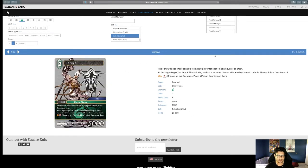Gargus — Black Mage, also two-drop — drops a forward your opponent controls. This is 2,000 power for each poison counter on them. At the beginning of the attack phase during each of your turns, choose a forward your opponent controls and place a poison counter on it. Bio S: choose up to two forwards, place three poison counters on them. I absolutely love this card. I almost wish poison status had existed from the beginning of the game.